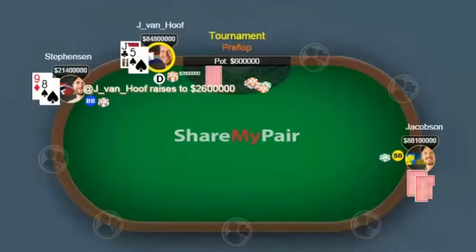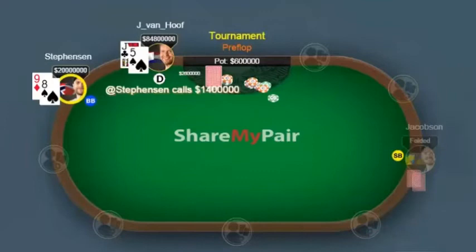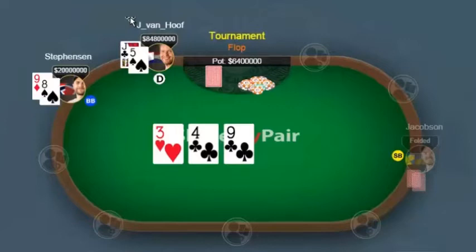I'm not a big fan of raising into the shortest stack. Notice that Van Hoof and Jacobson both have about the same amount of chips. But you have to raise sometimes — might as well be a Jack-5 offsuit. So Stevenson decides to call. I think he could go all in if he feels like it; if he thinks Van Hoof is opening a ton of buttons, I would be perfectly fine with Stevenson shoving pre-flop to maximize fold equity.